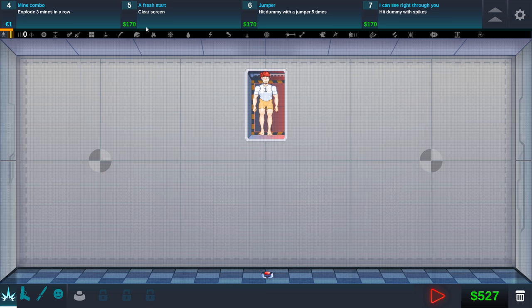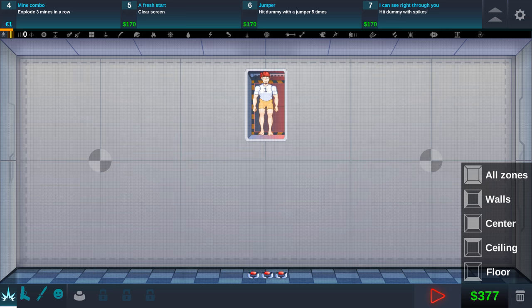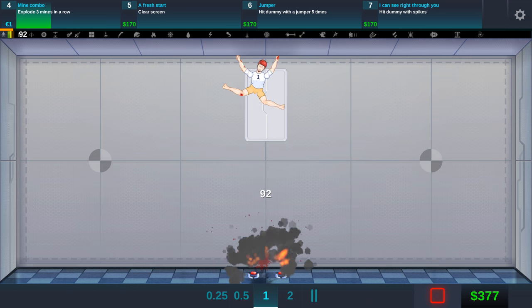Up top you can see the things that I have to do to obtain money from killing this guy. Right now I got a mine combo that I need to do. I need to explode three mines in a row. Mines are $75 each. We have $527 right now. I have one mine on the ground already, so I'm going to plant two more right beside it and hopefully this guy will land on all three mines.